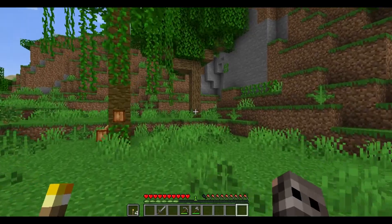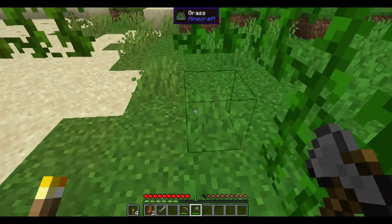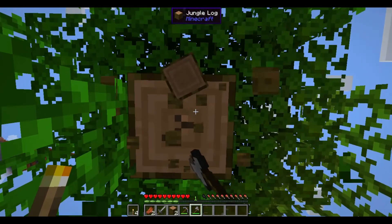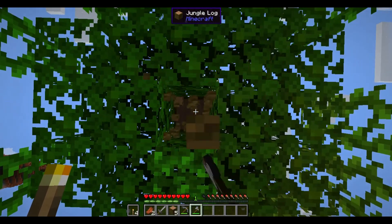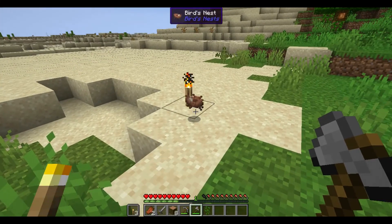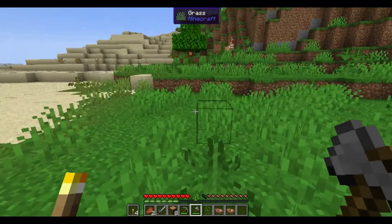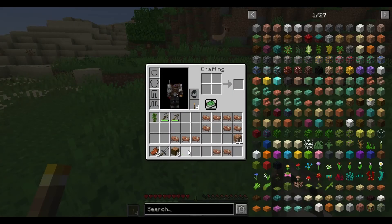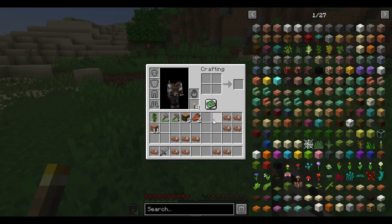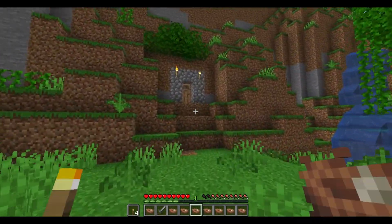One cool thing about this mod pack I want to show you before we go into our inventory: when you chop a tree down, trees automatically despawn and you get these things right here — they are bird nests. You can get all kinds of cool stuff in those. I've picked up a few, so we are going to see what we can get out of them, but I'm going to get back into the safety of my little hobbit hole here.